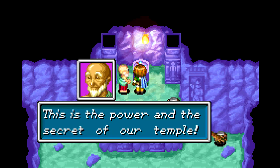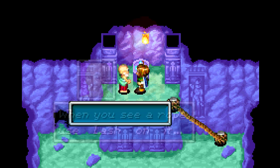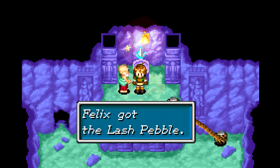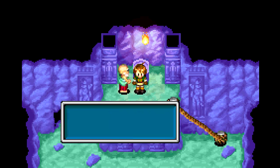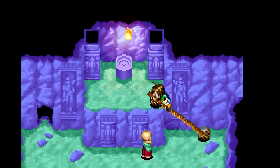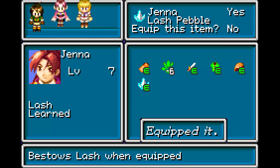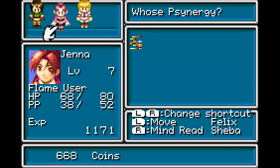This is the power and the secret of our temple. If you are worthy, you will use it with ease. When you see a rope, use Lash on it. Perhaps you will find this useful in your travels. Felix got the Lash pebble! I hope that someday my students will be worthy of this honor too. Well, sorry for you — I have the Lash pebble, so they're never going to learn it again. Your temple is now obsolete! I'm actually going to give this to Jenna, because nothing better than giving an angry chick a whip. I'm also going to hotkey it, because we'll be using it quite a bit right now.